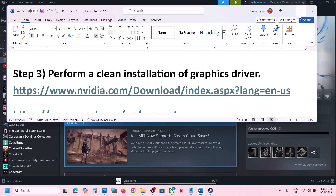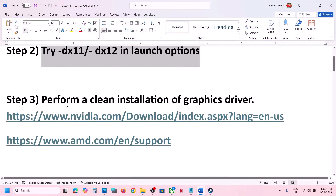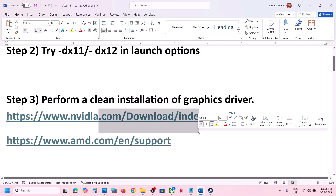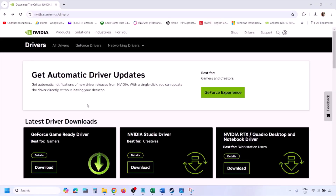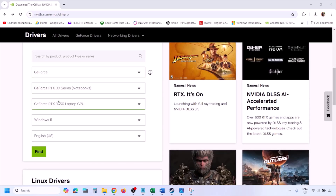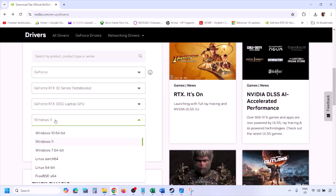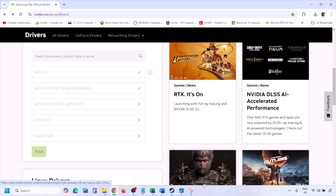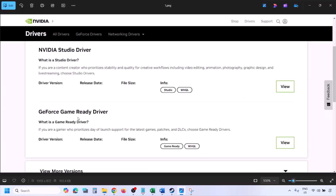The next step is to perform a clean installation of your graphics card driver. If you have an NVIDIA card go to the NVIDIA website; if you have an AMD card go to the AMD website. On the NVIDIA website, select your graphics card from the list, make sure you select the right card and operating system — Windows 11 or Windows 10 — then click Find. You will see the latest GeForce Game Ready Driver.